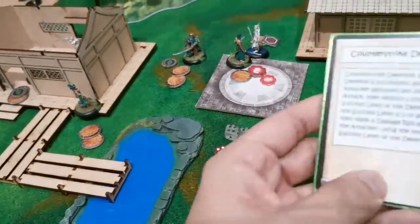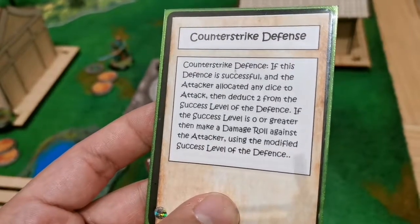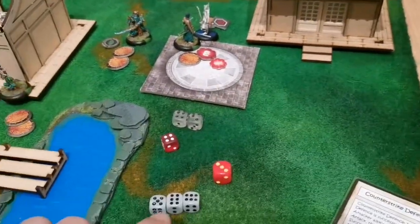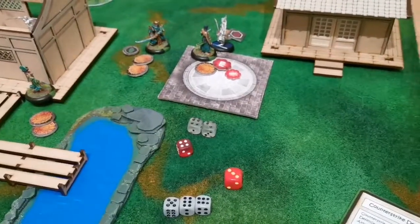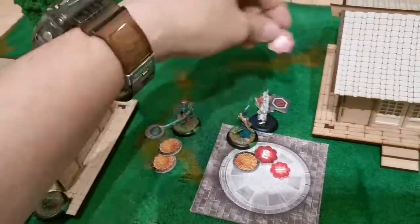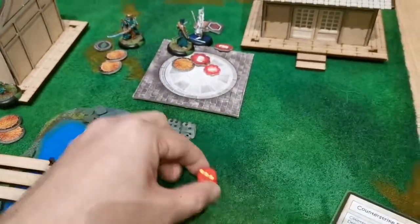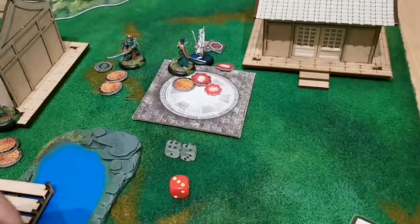My block triggers counter strike: if defense is successful and the attacker allocated any dice to attack, deduct 2 from the defense margin and that becomes my attack. So 5 minus 2 is 3 — I counter attack with 3 base damage. Modifier roll is a 6 plus sword plus 1 equals 7, dealing 3 damage total as a counter attack to the sister. My own attack die is blocked by the sister. Both figures exhaust their activation tokens.